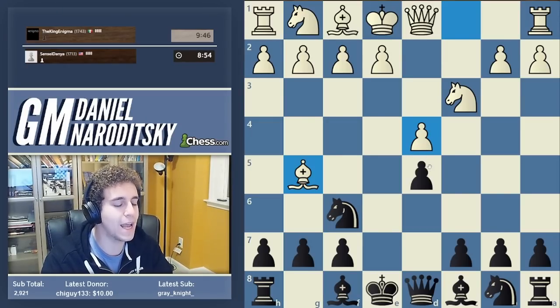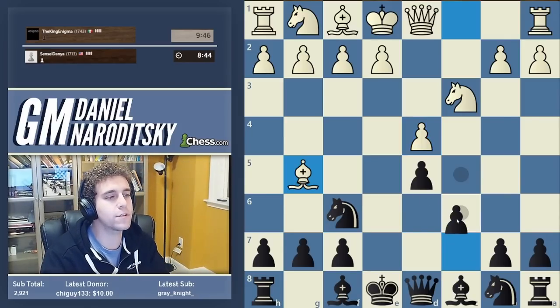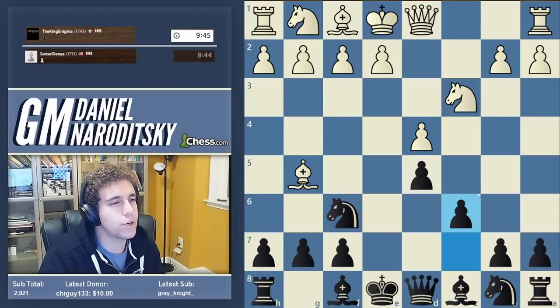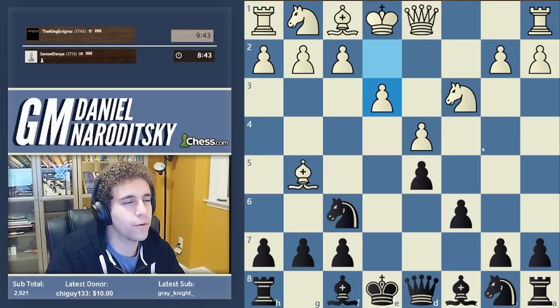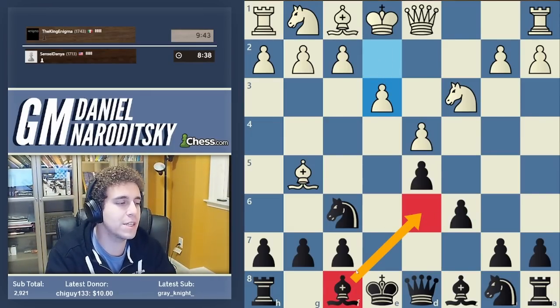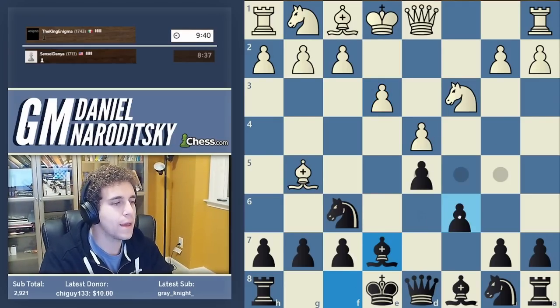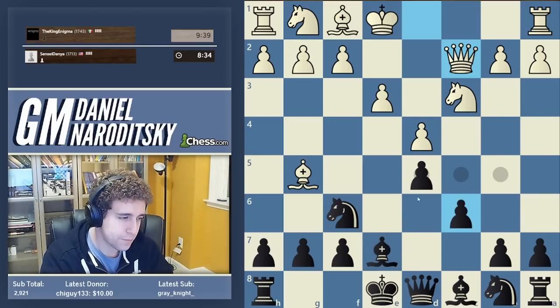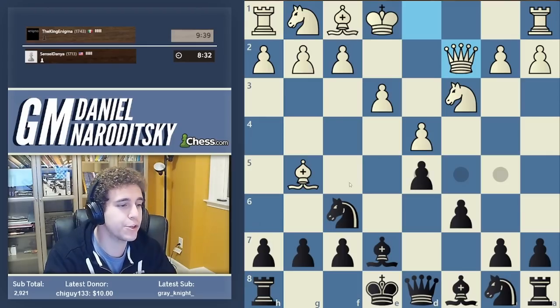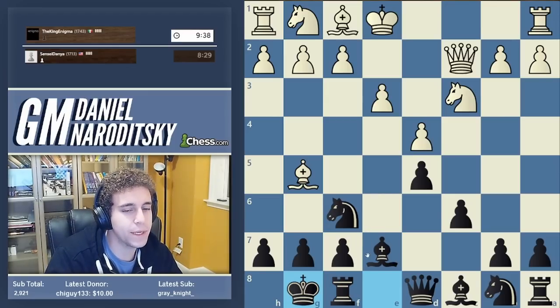I could talk for hours about the ideas of this structure, so anything I do in this game will be a pitifully inadequate explanation. But what I'm going to do is relatively quickly make a bunch of standard Carlsbad moves and then after the game give you a little bit of context. The first thing we want to do is go c6 — I think most of you can understand we want to reinforce the d5 pawn. In the Carlsbad, this dark-squared bishop sometimes goes to d6 but generally goes to e7. It stops the pin, and this is generally going to be the square. We can throw in h6 at any moment but it's not obligatory, so we're just going to continue developing with castles.